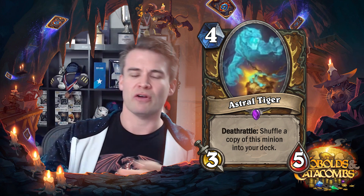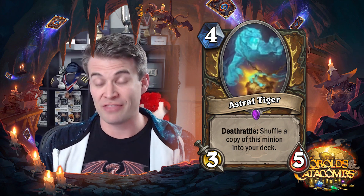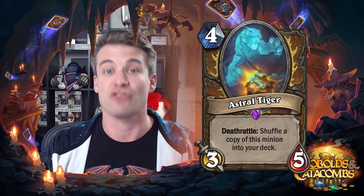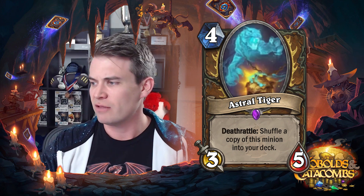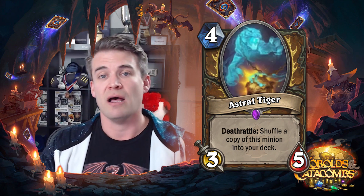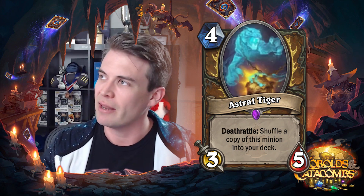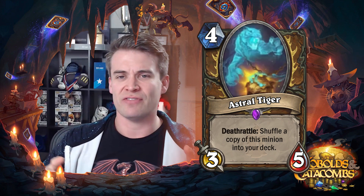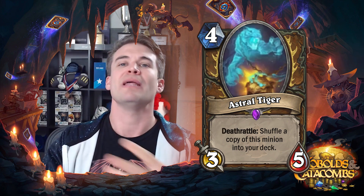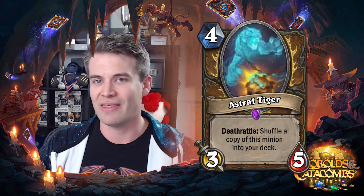There's the eight-cost recruit card that allows you to recruit two things from your deck with Deathrattle, and just being able to recycle Astral Tigers forever with like a Hadronox or whatnot with that card seems extremely potent. So I think that this card actually is pretty powerful. It's obviously by itself kind of understated, but with the various recruit mechanisms in Druid, it does give you this very long-term game plan. Once there is the set rotation and the Jade cards actually rotate out, this may become sort of an ultimate long-term value plan that Druid has access to when it no longer has just infinite Jades with Jade Idol. So I think this card has a lot of potential. It might not be good immediately on release, but will certainly be revisited later on.